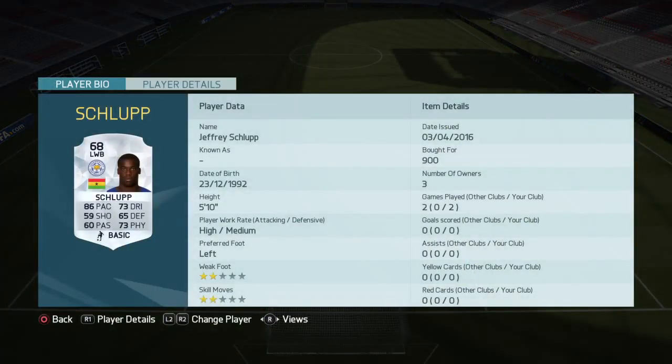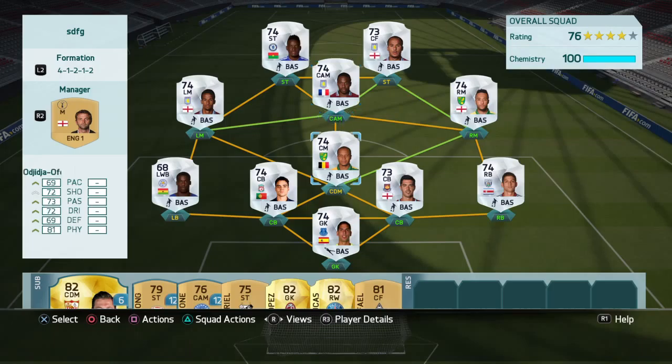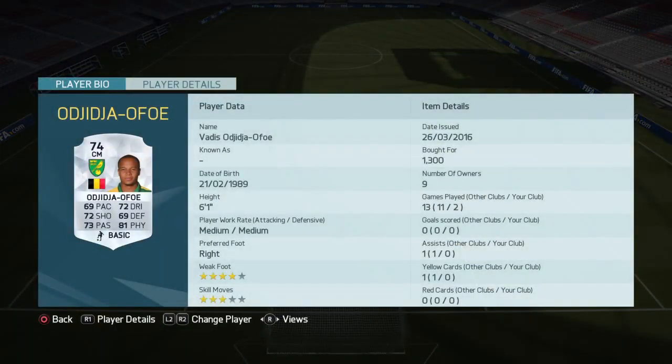Then we have Schlup — I call him Jeff, that's his first name — and he's pretty beast. CDM, we have a center mid, which is Vadis Odij Serja Afo, is just so good.